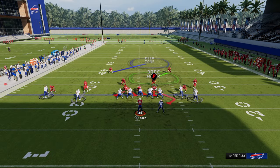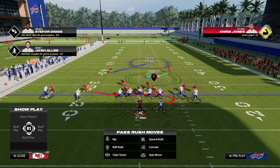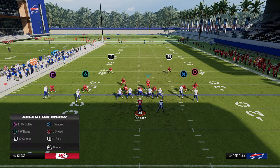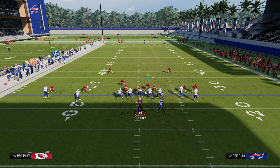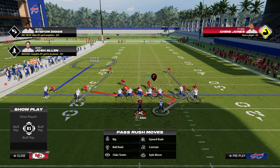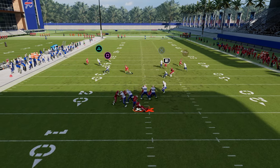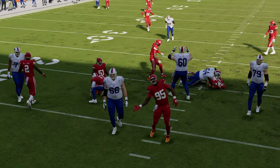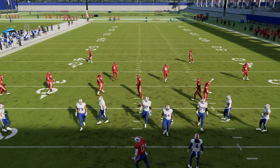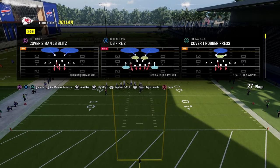If you want to blitz out of this, instead of blitzing the outside corner you now have a slot corner to blitz. All we're going to do is take the safety and put him in man coverage on the outside — maybe put a third there and a half or third over here. Another thing I really like is scissoring on the running back side to take away the quick throw, and then you're able to play really good coverage. I think this defense a lot of people have been sleeping on — it's probably one of the best ways to play defense in the game all year, and now at this point it's so effective.